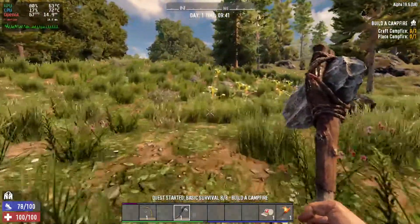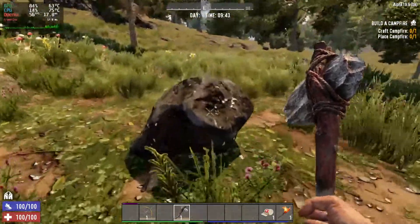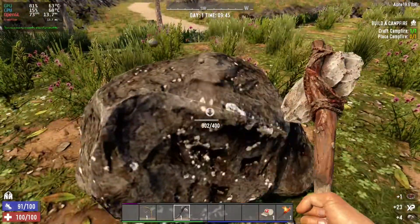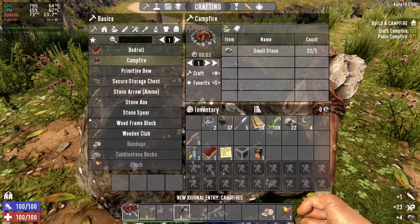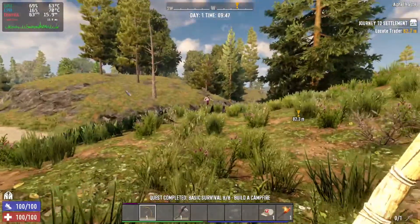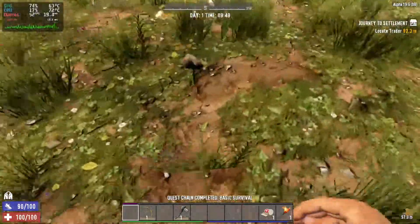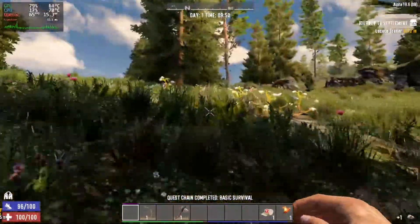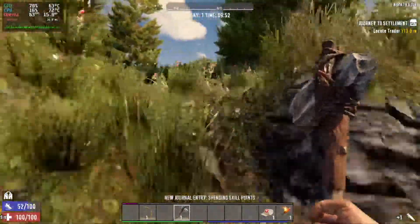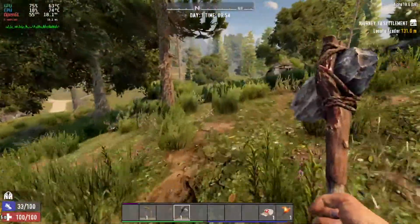Seven Days to Die is kind of known as that zombie survival game, but calling it just a zombie game or a survival game is doing it a disservice. It's more than that — it's got a lot of crafting, you can build bases kind of like Minecraft, everything is a block, there's all sorts of stuff you can craft, there's a skill tree. The game has a lot of depth. I like to look at it as a 3D first-person tower defense survival game with some zombies.